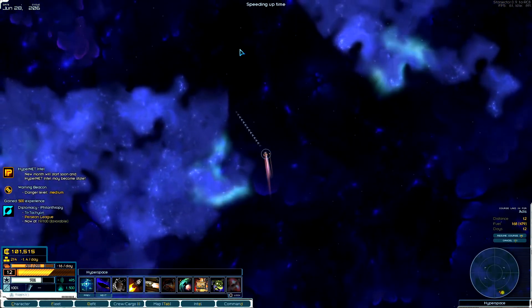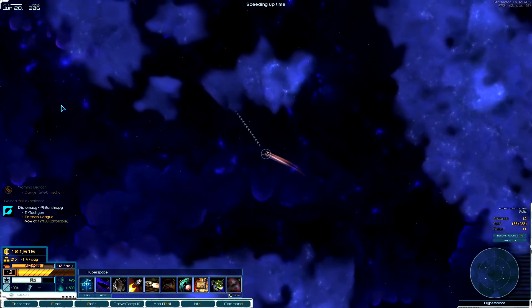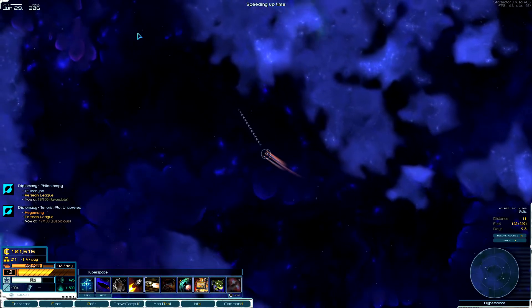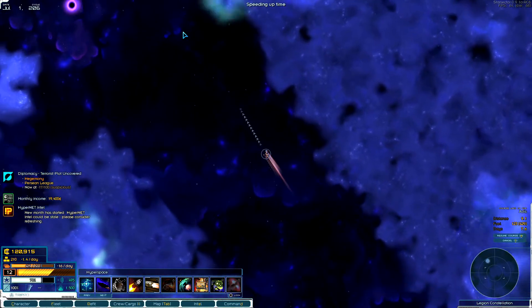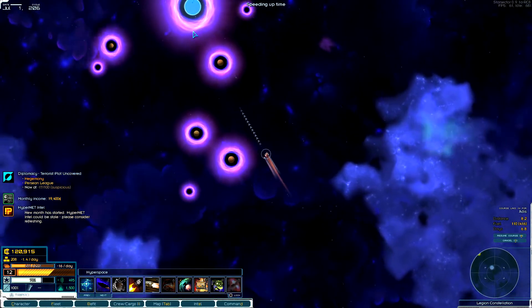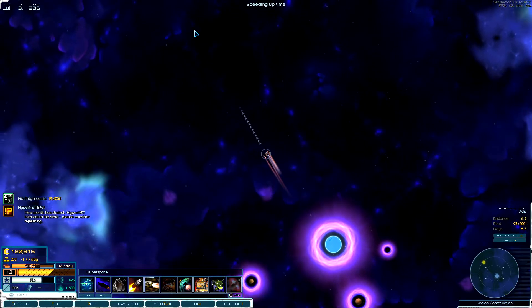Let's head back to known space and sell off some goods. We got up to 100,000 credits this episode just from that one mission, and we're actually going to get more after we sell all the goodies. Ideally I'd try to find the best place to sell the lobster, but I'm probably just going to dump it wherever I park.